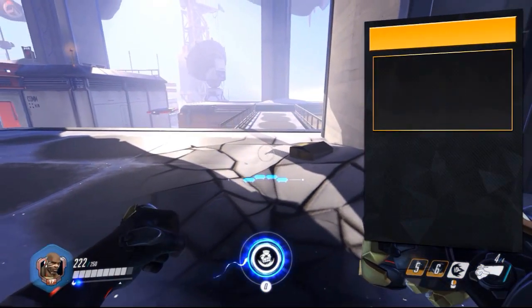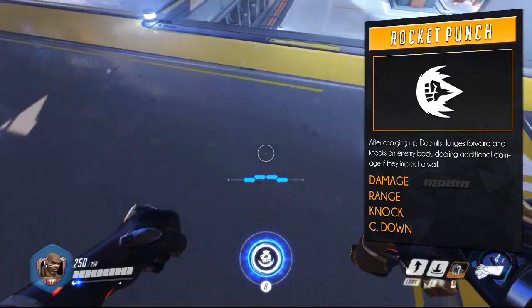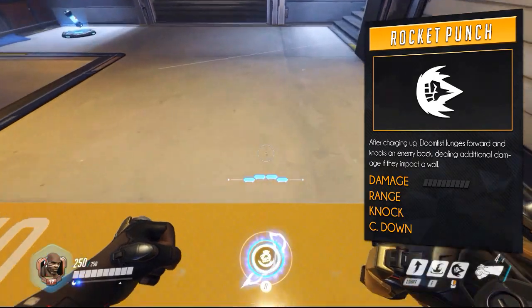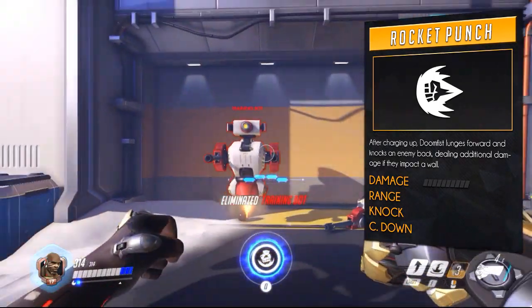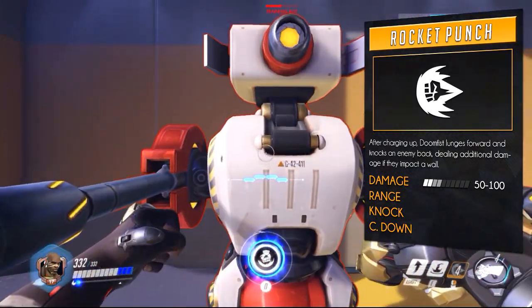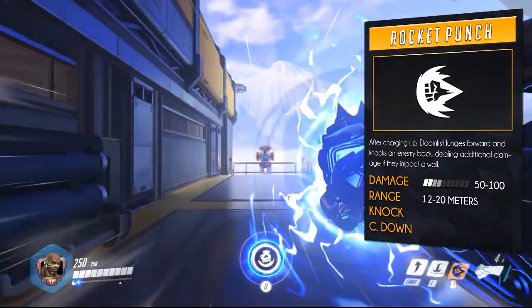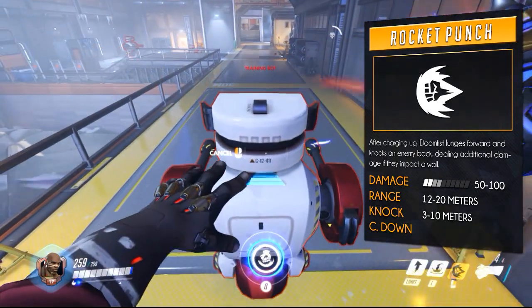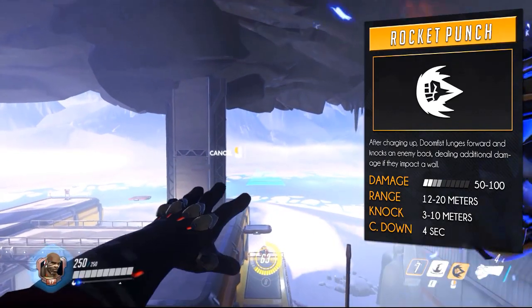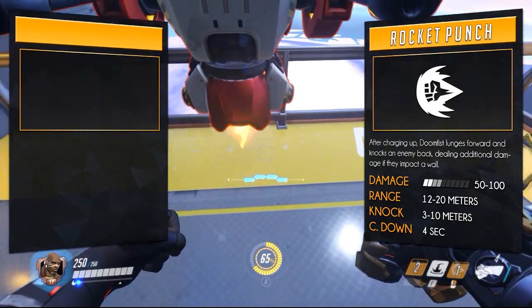His third ability — or secondary weapon — is Rocket Punch. Doomfist lunges forward and knocks back enemies in front of him, and it can be charged up making it extra lethal. Depending on the charge, it deals between 50 and 100 damage. When you knock enemies into a wall it deals additional damage. The range of the attack is between 12 and 20 meters and it can knock an enemy 3 to 10 meters back. Due to the immense range it can be excellently combined with Rising Uppercut for map traversal, and depending on elevation you can travel up to 40 meters.